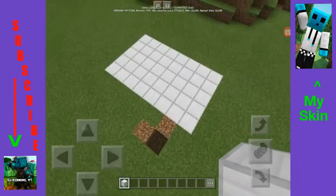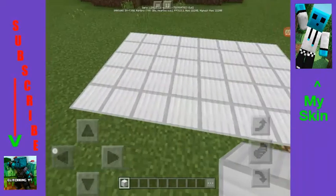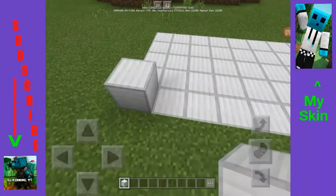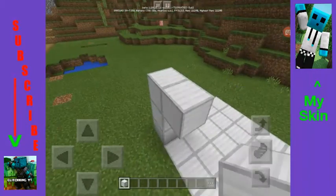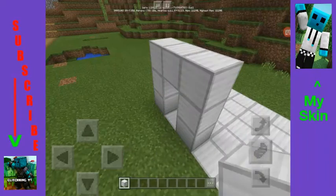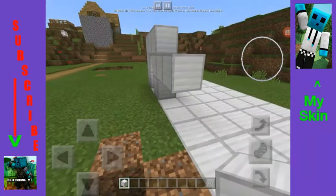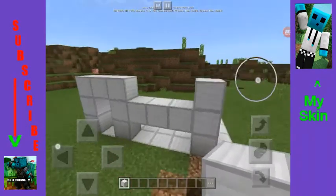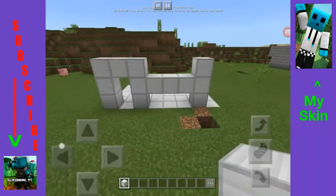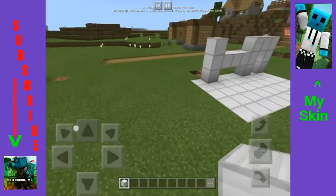All right, we are back from filming. The next step you're going to want to do is build your frame for the machine. You're going to make three blocks tall here, three blocks tall — make a door frame kind of like this, a 3x3 door frame. Then you're going to make kind of an H shape, going three blocks out.